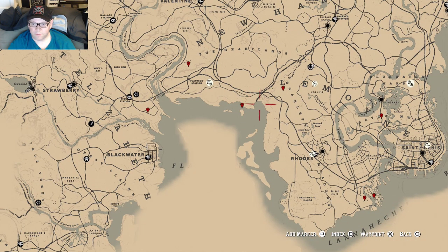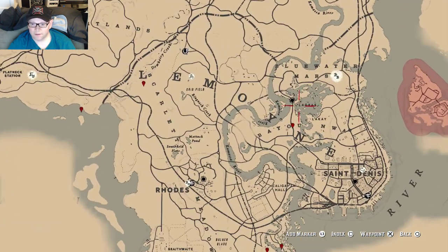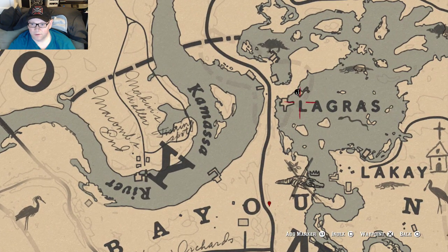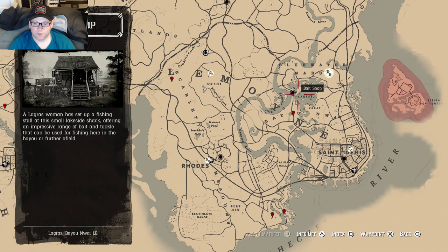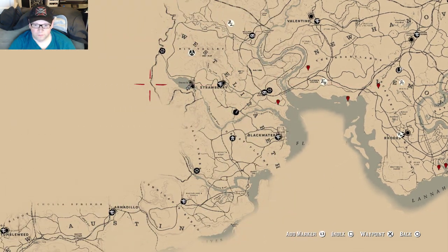Now there are three lures in the game. Go east, almost directly east. La Grasse — right above the letter L there's a bait shop. There's going to be a woman standing there. There are three $20 lures: special lake, special river, and special swamp. Pretty straightforward. You do not need bait on your lures when you're doing the legendary fish.